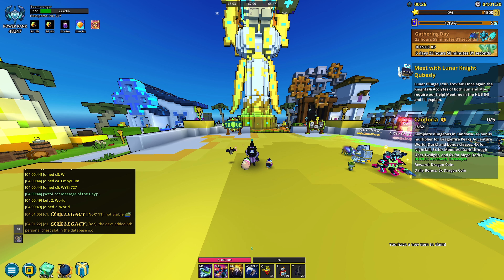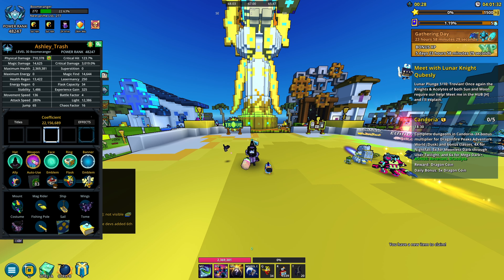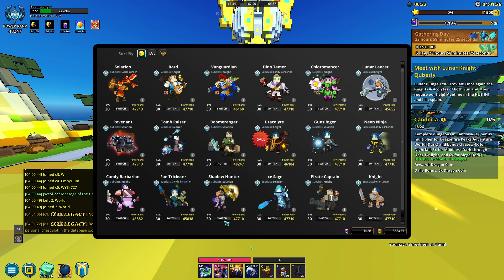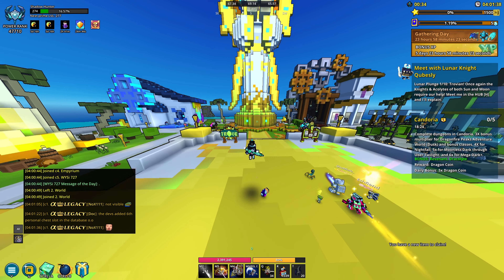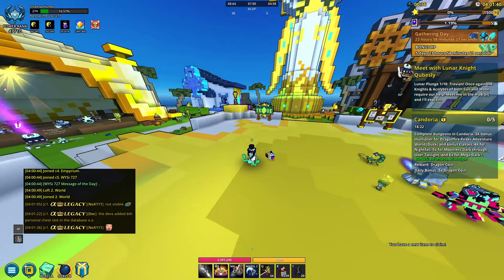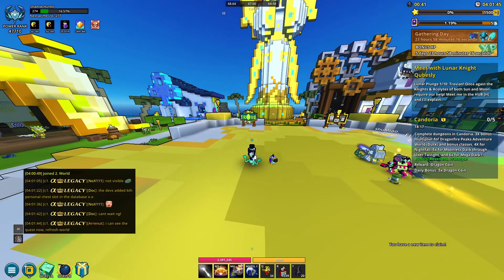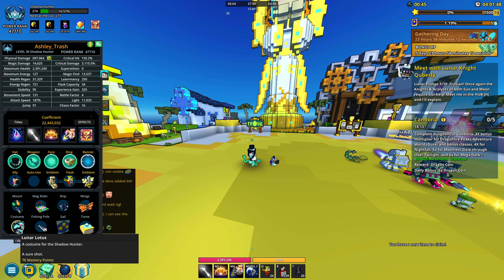Hey, what is going on guys, Cash and Clean here. For today's video I just wanted to go over the quest line — looks like we've got a new event. I'm gonna go over to my shadow hunter because a lot of you guys have been asking about this costume. You get it from this event; the hat and weapon don't come with it, but the costume does, and it is called Lunar Lotus.